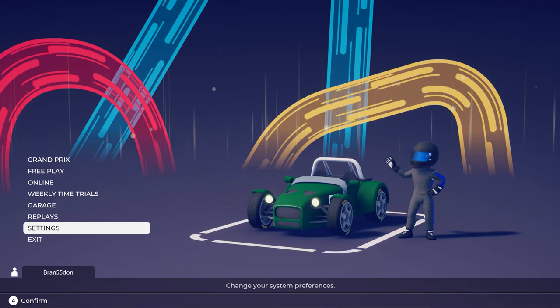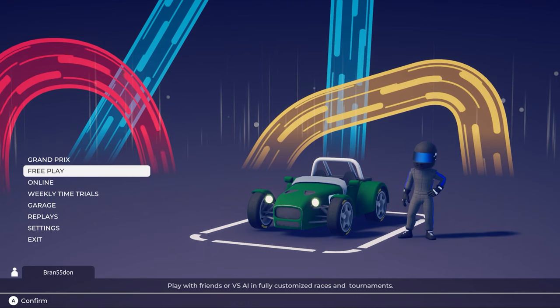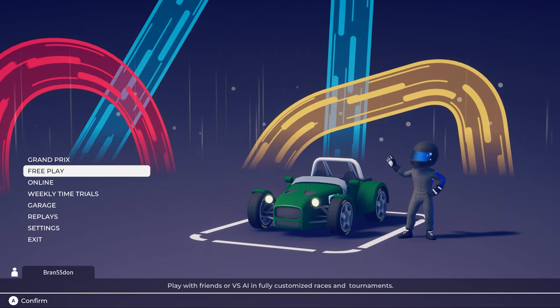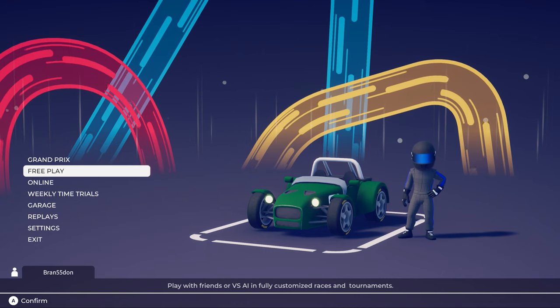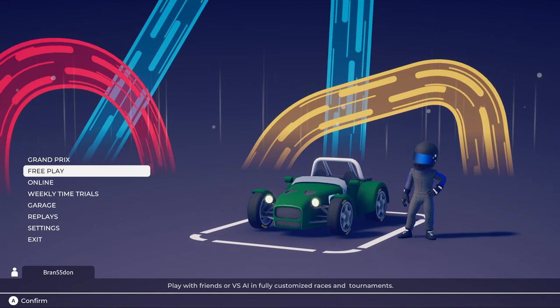Hey everyone, welcome back to Circuit Superstars. Today I'm going to do something fun — I'm going to do a longer race, 20 laps around Copperwood, in an 80s style Formula 1 car.